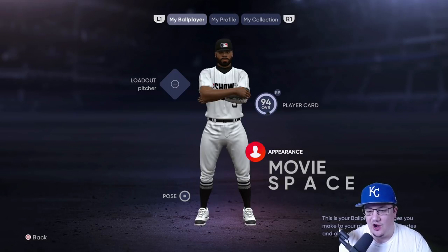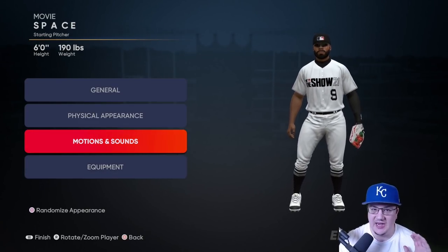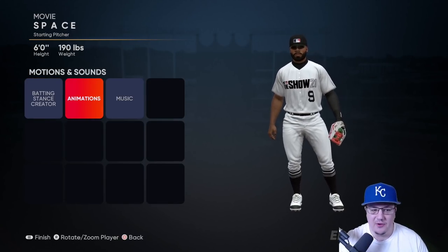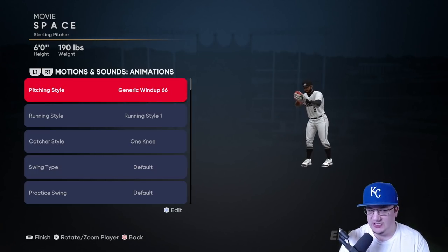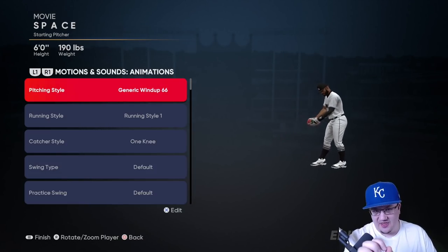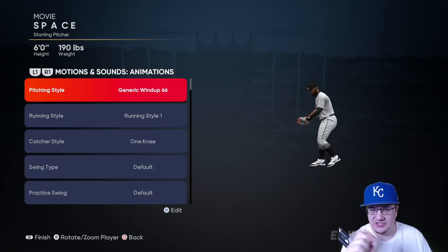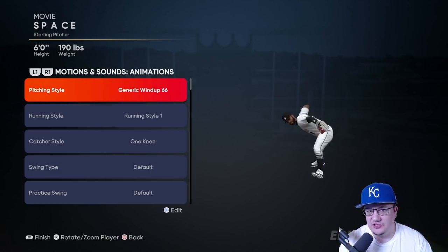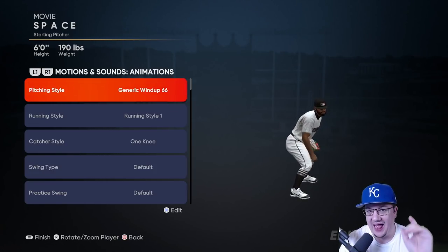The first thing I want to show you is the windup to use. I'm going to get a ton of questions about this on my stream - the motion is Generic Wind Up 66. This is the glitchiest pitching motion in the game. First of all it's sidearm, and second of all the release out of the hand is glitched - when the ball goes out of his hand it looks like it just pops out of nowhere, making it very very difficult to pick up.